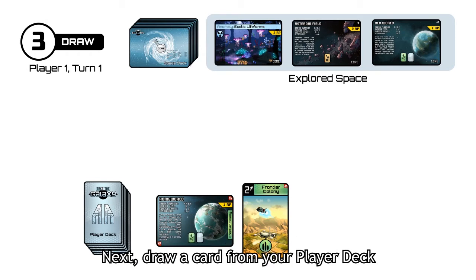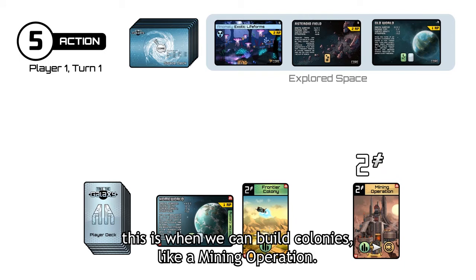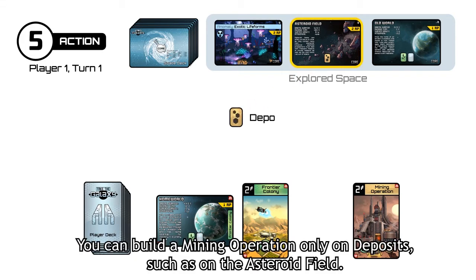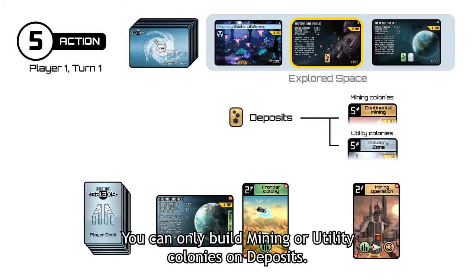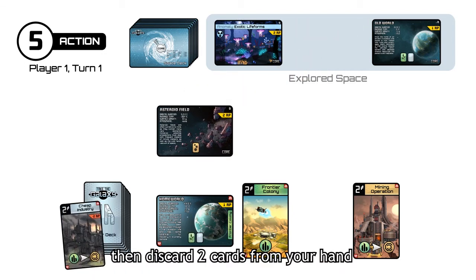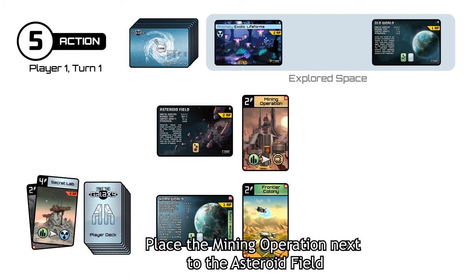Next, draw a card from your player deck. With nothing to reset, we're onto the action phase. This is when we can build colonies like a mining operation. This costs two cards, which means you need to discard two cards from your hand. You can build a mining operation only on deposits such as on the asteroid field. You can only build mining or utility colonies on deposits. Take the system you wish to colonize and place it above your starting system. Then discard two cards from your hand in order to build the mining operation. Place the mining operation next to the asteroid field.